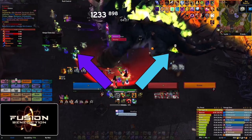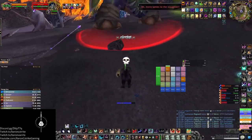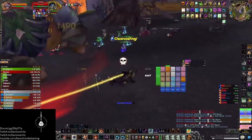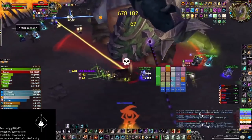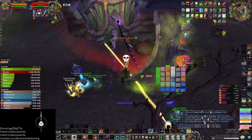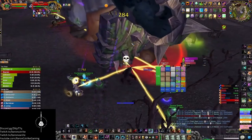Once everyone's in position, a hunter should misdirect to the first tank, who will pull the boss back and turn him to face their soak group. From there, the boss will periodically cast Meteor Slash, splitting damage and leaving a stacking fire damage taken debuff on all the players hit. Each group should never take more than three Meteor Slashes, or you risk someone getting one-shot by the fourth application.